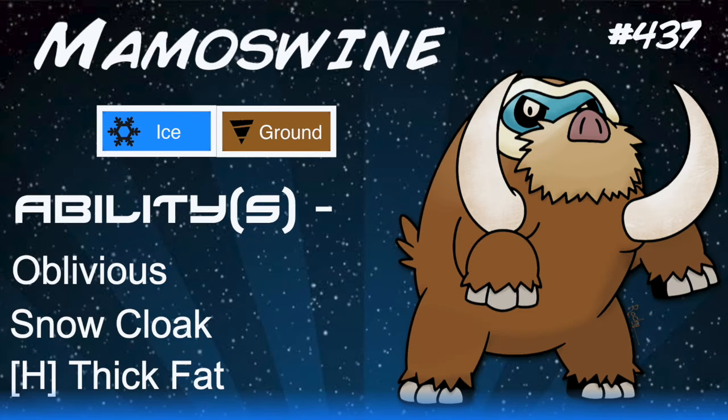Its abilities are also pretty good, with Oblivious allowing you to not be taunted and get up those Stealth Rocks against your opponent. Snow Cloak is a bit more gimmicky but can be used in the right situation, and Thick Fat allows you to take hits from Fire and Ice type moves.